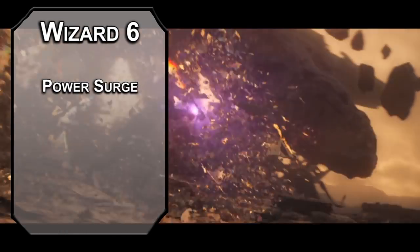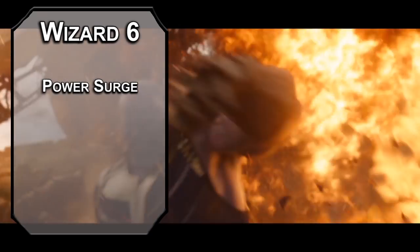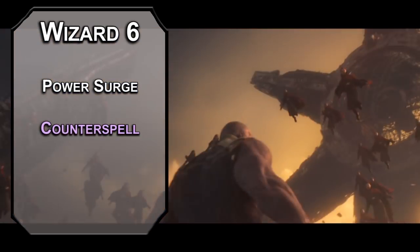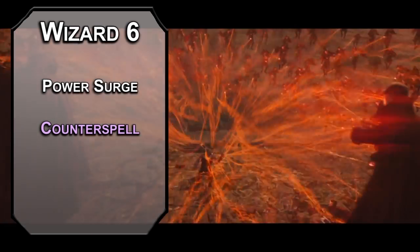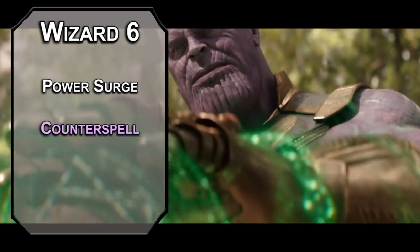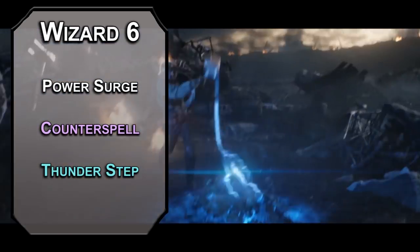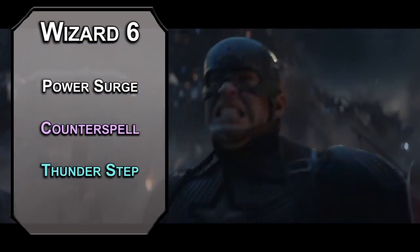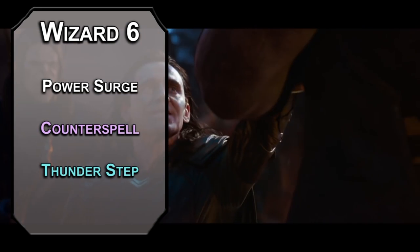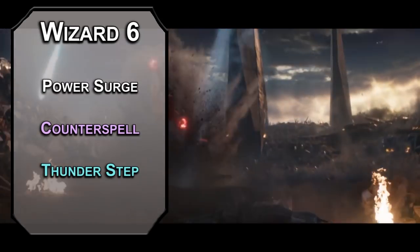Sixth level war mages get Power Surge, which lets you add half your wizard level in force damage to a spell that damages a creature, a number of times per day equal to your intelligence modifier. You gain more by shutting down spells with counterspell or dispel magic. Let's grab counterspell to shut down spells of third level or lower automatically as a reaction, and higher level spells with an intelligence check of 10 plus the spell's level, so you can absorb Iron Man's missile or turn Doctor Strange's mirror image into a solo image. Thunder Step lets you add damage to your teleportations, forcing a constitution saving throw on creatures within 10 feet, dealing 3d10 thunder damage on a fail, and you and a willing buddy teleport up to 90 feet away.